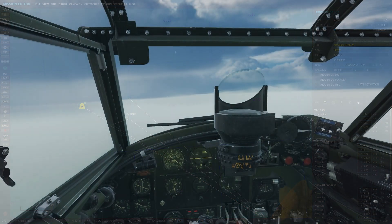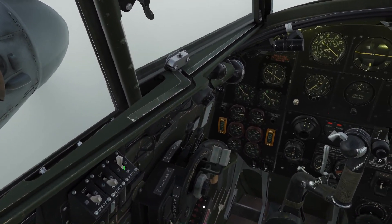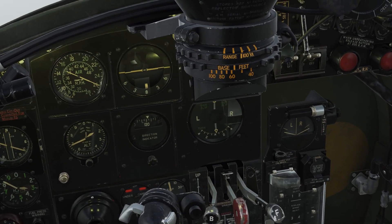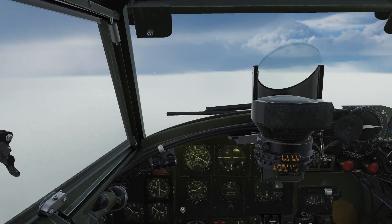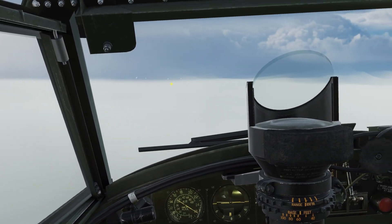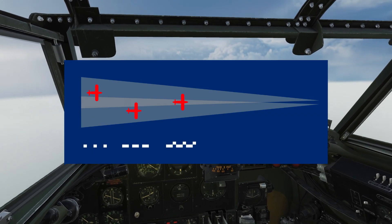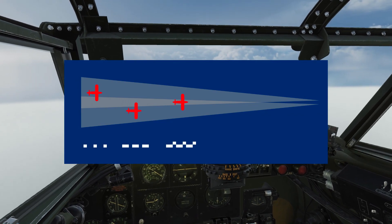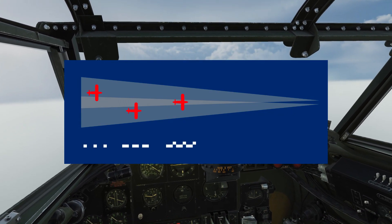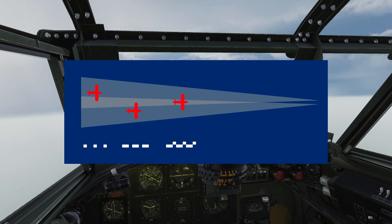Okay, here we are and the weather is awful — we cannot see anything. Let's turn on the beam approach with this switch. Now, you might expect needles since we're talking about ILS, but all you get is Morse code. The way it works is that two signals are transmitted from each side of the runway in a very narrow band — one transmitting dashes (long beeps) and the other transmitting dots (short beeps). Where the two transmissions intersect, the dots and dashes melt together and merge into a continuous tone — and that's when you're on centerline.